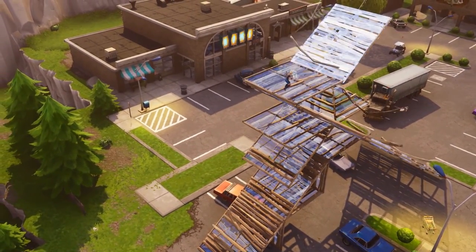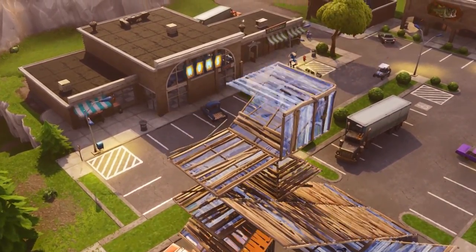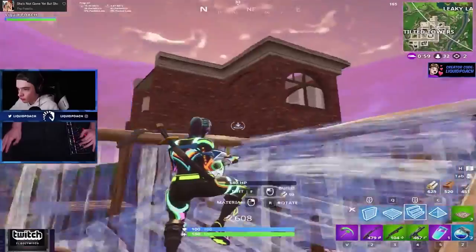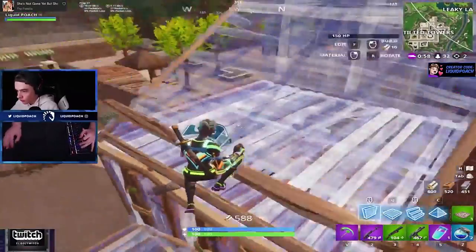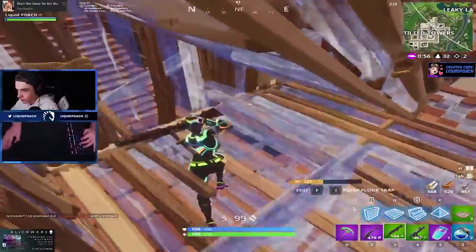Whenever you're in a situation where you're outnumbered, you must prioritize high ground. Once you lose high ground in a 1 vs. 2, you're done for, and that's why Poach turned around. Right when he secures high ground, he goes into attack mode. He sees one of his opponents under him and quickly edits his ramp and floor, nailing his opponent for kill number 2.